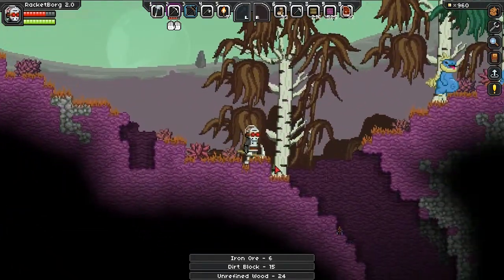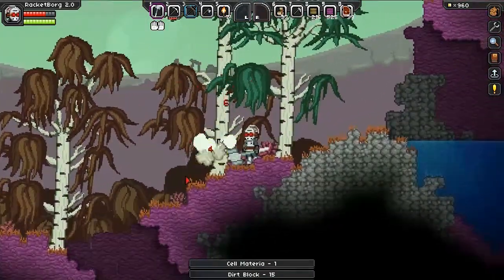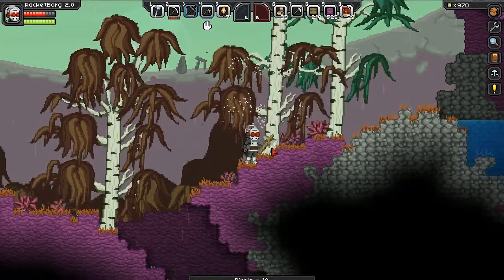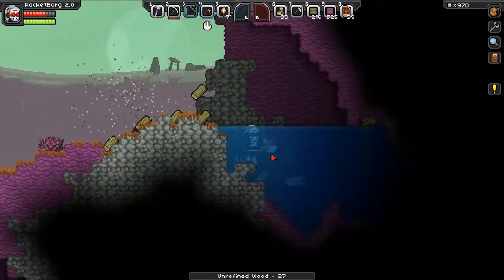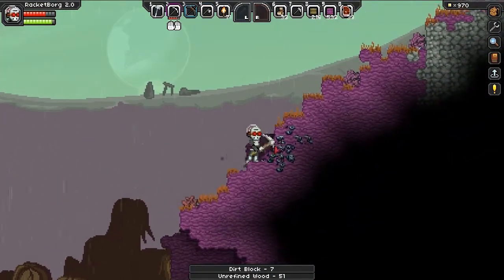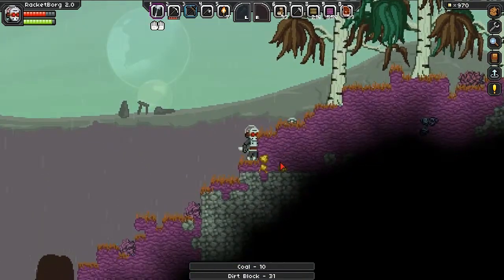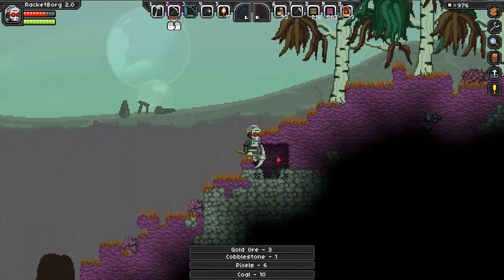Take some of that sweet iron. Nice beer belly — awesome. More cell materia, whatever the hell that's used for. Perhaps one day I'll figure that out. Oh — surface gold! It's my favorite kind of gold.